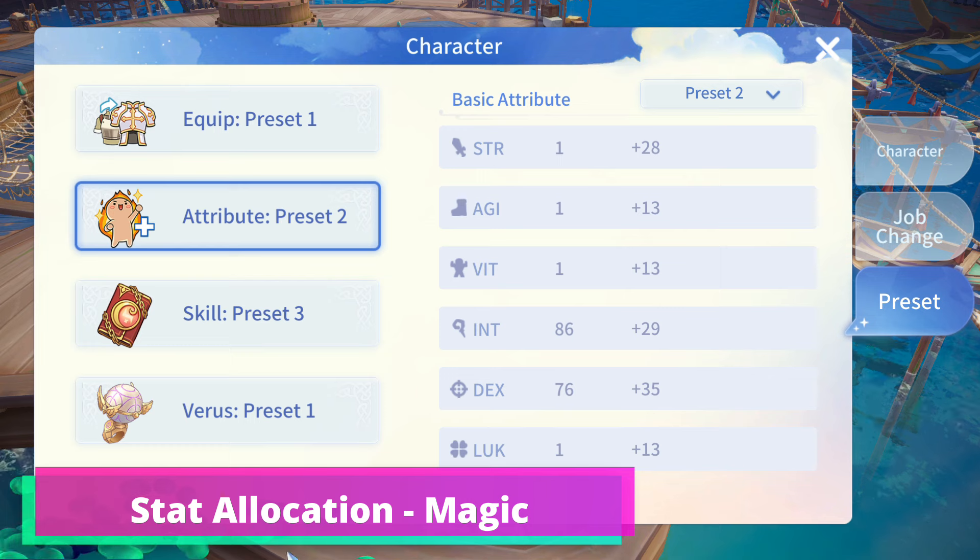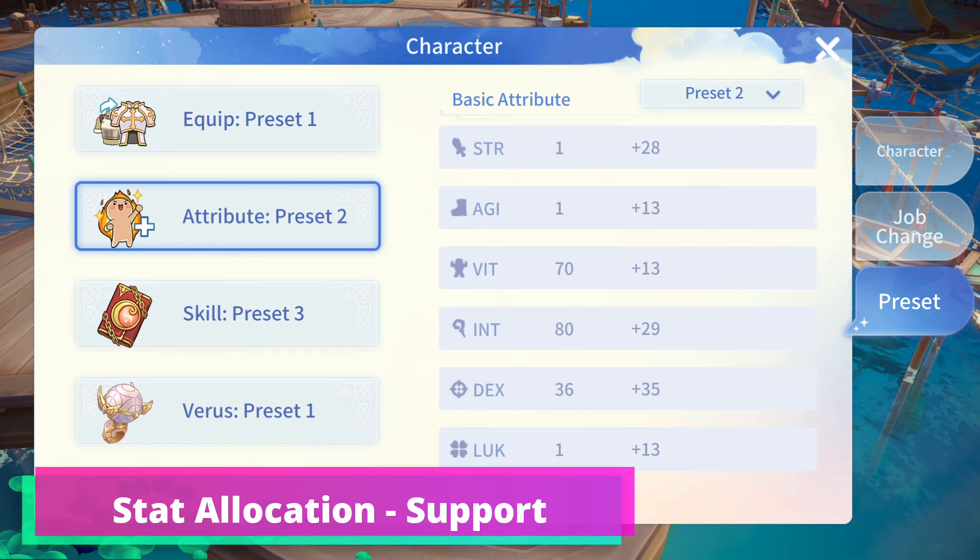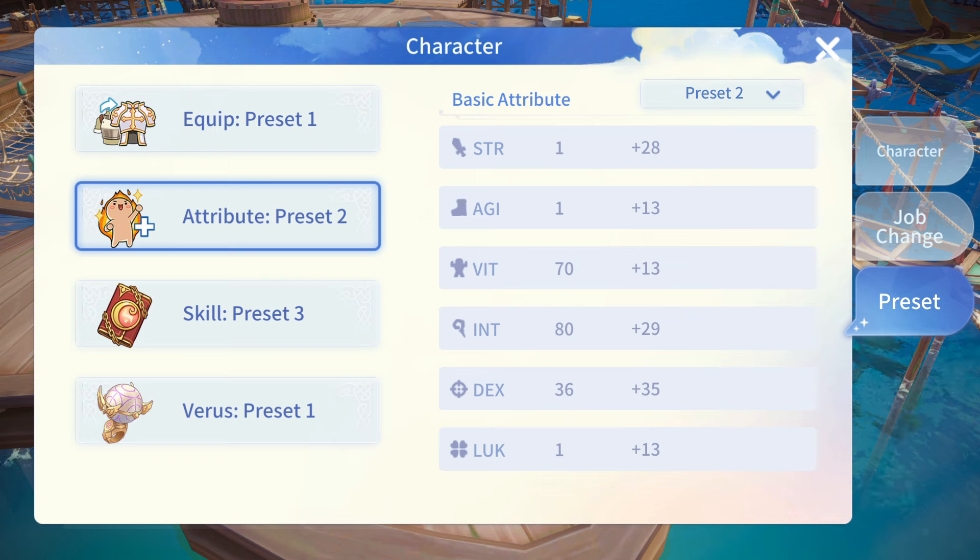The Summoner Magic Skills have a long cast time, so we need to allocate points to both Dexterity and Intelligence. The Healing Rate and Shield Strength are based on the Doram's Magic Attack and Max HP, so allocating points to Intelligence and Vitality stats is recommended.